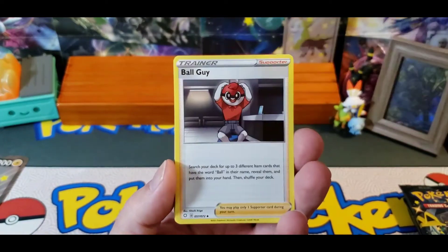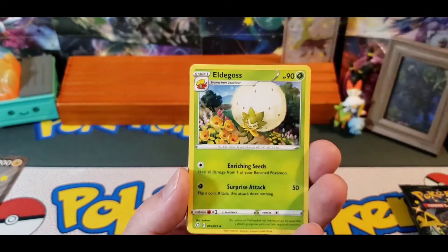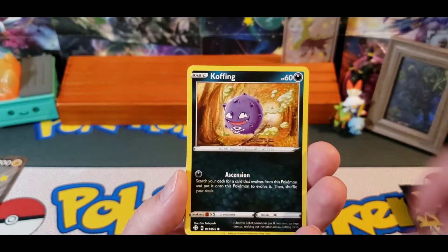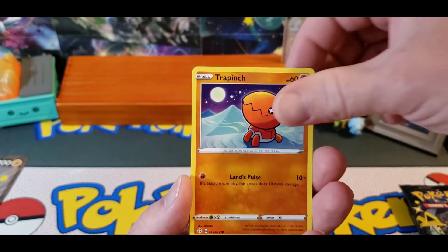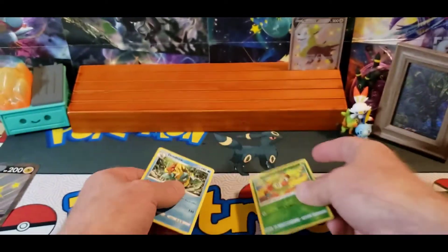Alright, we've got Fighting, Ball Guy, Rusted Sword, Eldegoss, Weasel, Koffing, Shinx, Grookey, Trapinch, Reverse Grookey, and a Dreadnought.